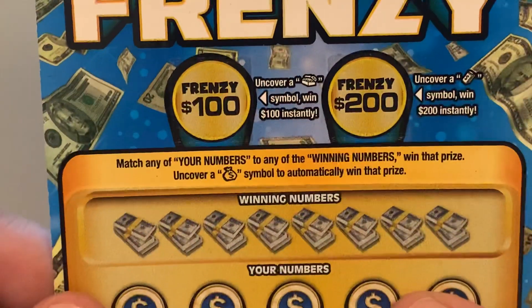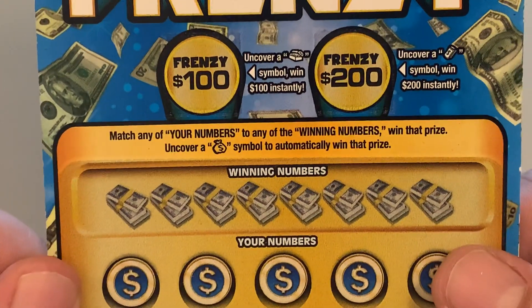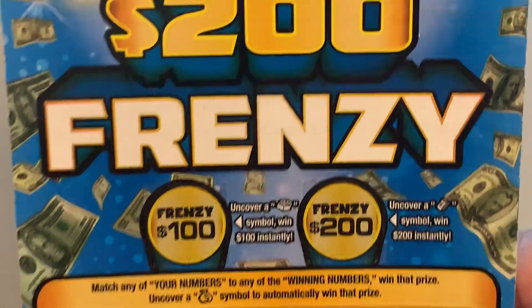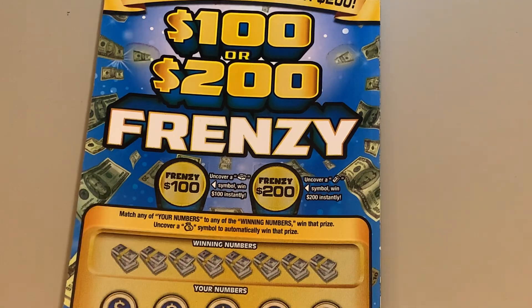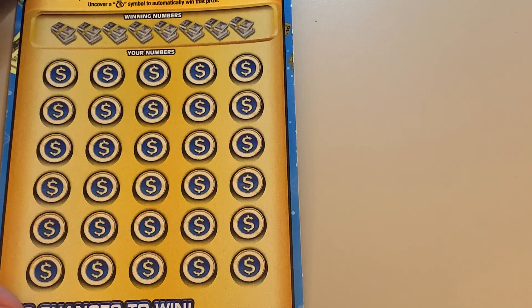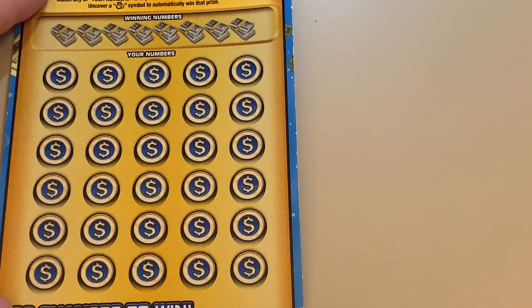You can only win $100 or $200. To win, match your numbers or uncover a money bag symbol to automatically win the prize. Up here you've got the 100 Frenzy or the 200 Frenzy — uncover a treasure chest to win the $100 or uncover the money roll to win $200. We just need one win, whether it's $100 or $200, to have a profit session. I was lucky to get tickets 0 and 1 — I think those are good numbers. Ticket 27 has also been a good number in the past on $20s.